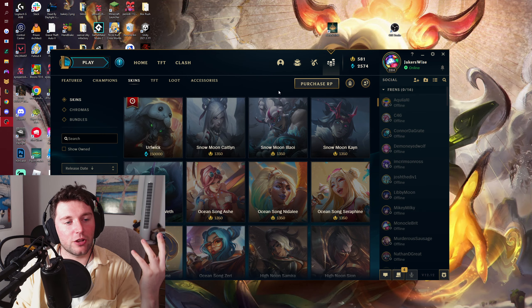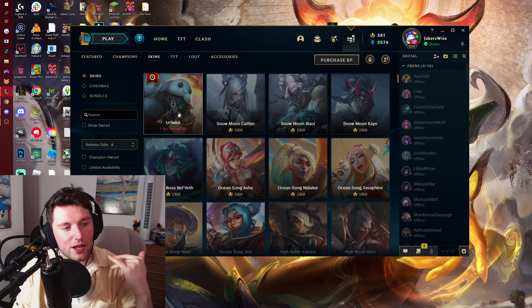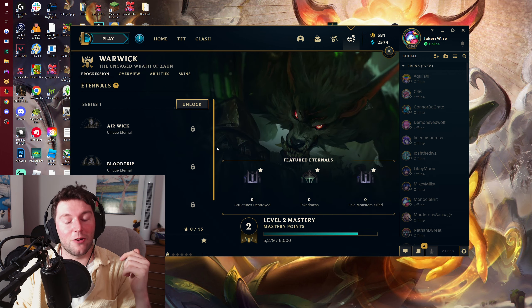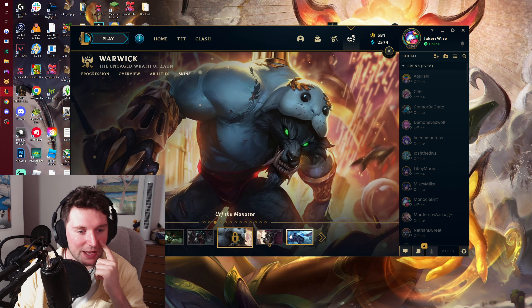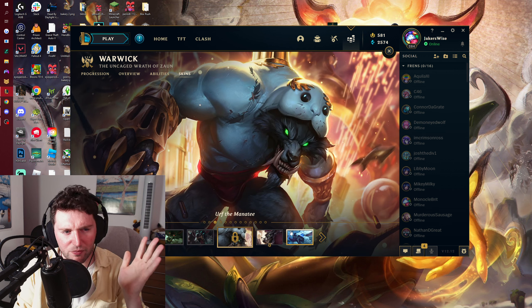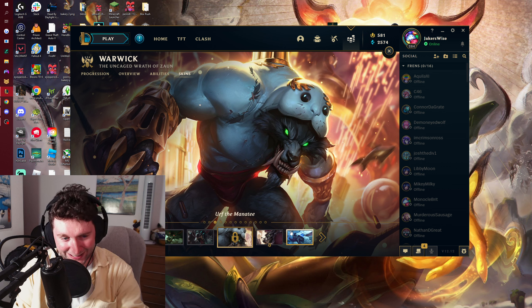It's a really good thing, so we're going to go straight in and see what we can get. The one skin you can get from this little mini event is Earthwick, which costs 150,000 Blue Essence. I'm only on 2,000, and Earthwick is one of the most classic and rare skins, just because very few people have 150,000 Blue Essence to spare.